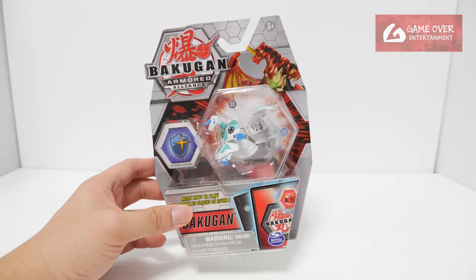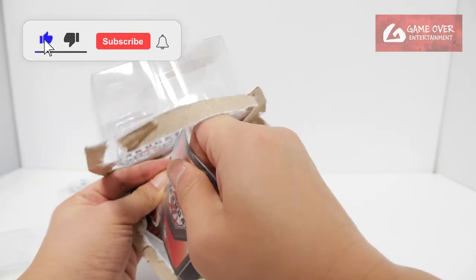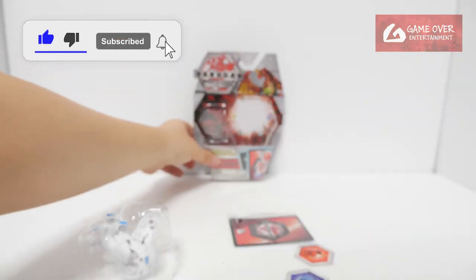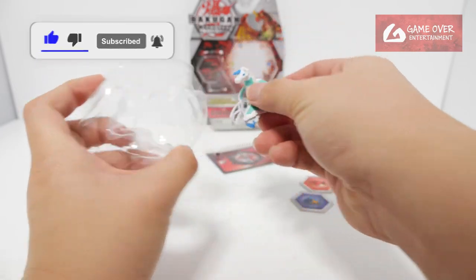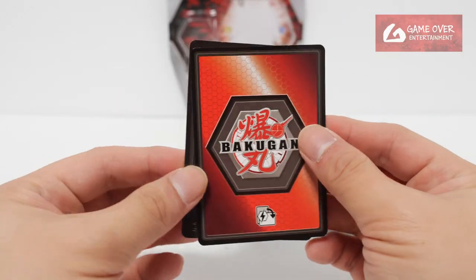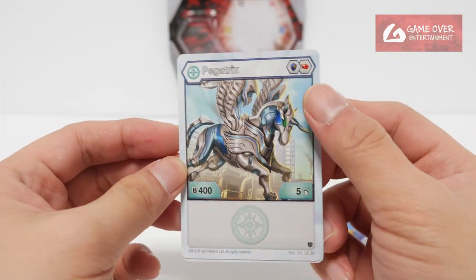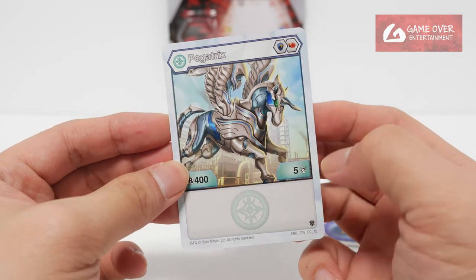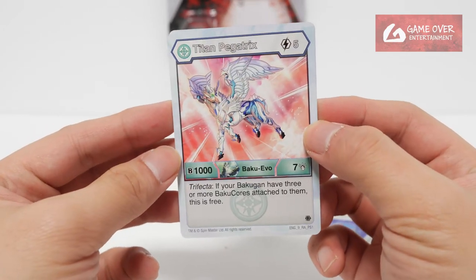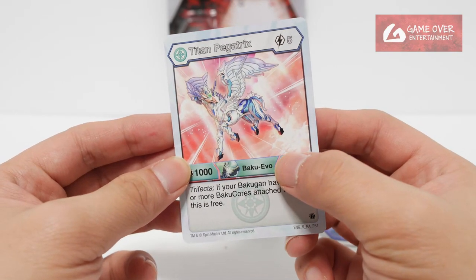So without further ado, let's open this up. We have 1 Character Card and 1 Ability Card. Let's see what we got. Chaos Pegatrix — Magic Shield and Flaming Fist, 405. And Chaos Titan Pegatrix — 5 Energy to Use, 1007. It's the Bakugan evolution card.